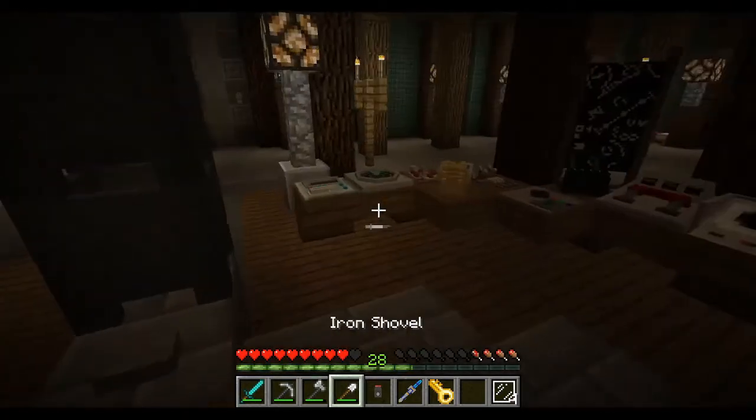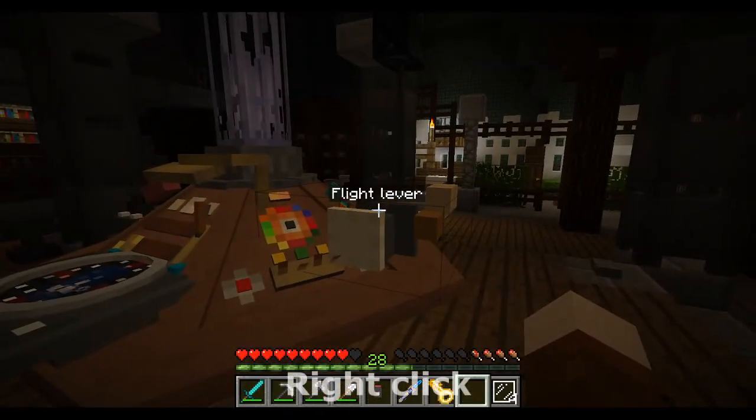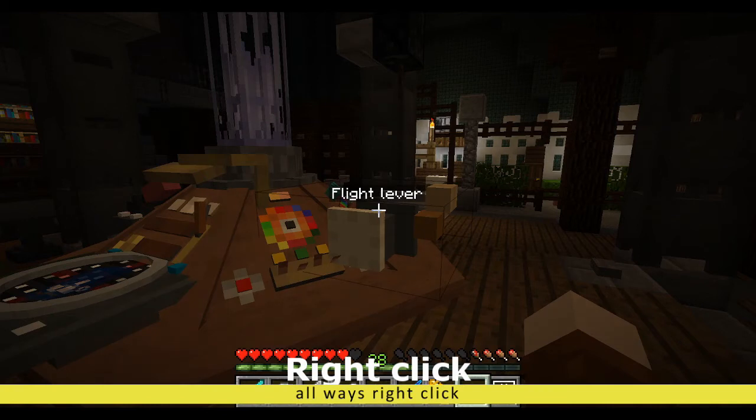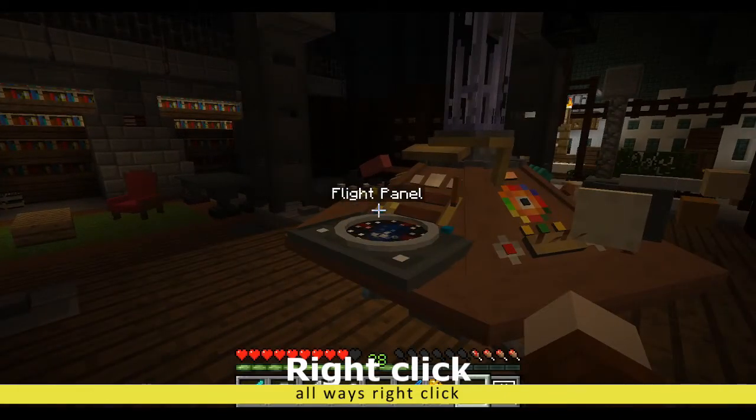Let's move on. The flight lever — left-click it, and wherever planet and coordinates you've selected and saved on the monitor, that's where you'll land. The flight panel basically means you go into third person with the TARDIS and fly around the world, but on this Dalek Mod server it's not allowed due to lag.